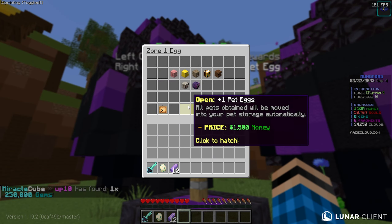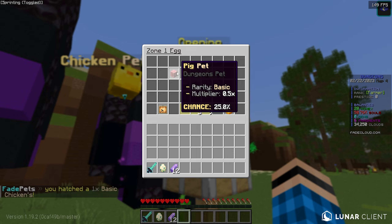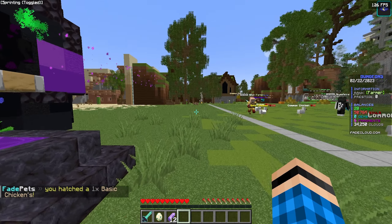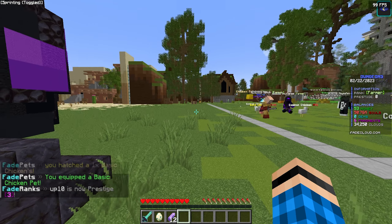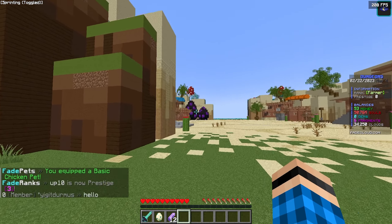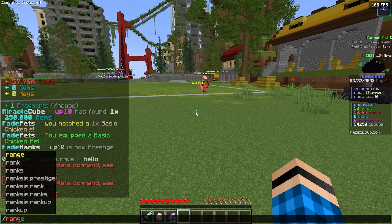We have 1.5k which is the amount needed to buy a pet. There are pets for every single zone so we're going to buy one. Pets are really important because they give you a multiplier on your damage. We got a basic pet which isn't great at the start, but obviously when we get to the next zone there are more pets available over there.